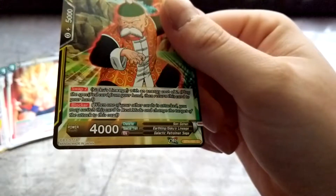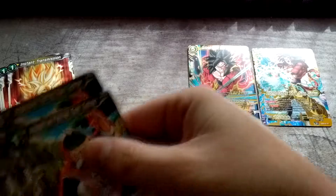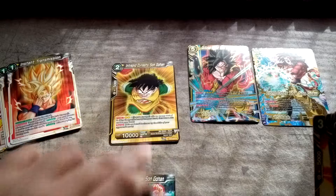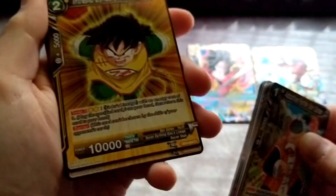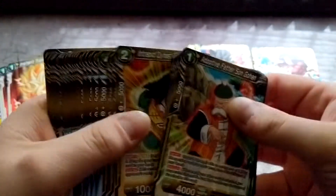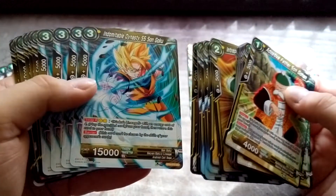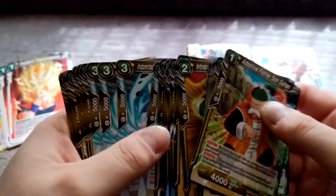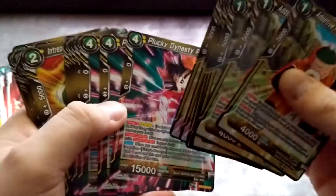The whole thing is you start off with a level one card — it's a Swap 2 with an energy cost of two, and it has to be a Goku's Lineage card. You play the specified card from your hand, then return this card to your hand. So if you have a level two Goku's Lineage card like Intrepid Sun Gohan, you swap into it and put the previous card back in your hand. Then that one has Swap 3, and you'd find a level three Goku's Lineage card and swap into it. Then Swap 4, and so on — it's kind of a build-up deck.